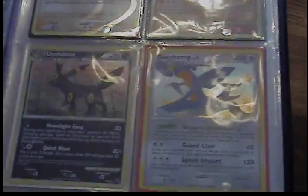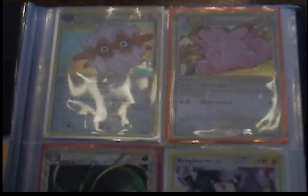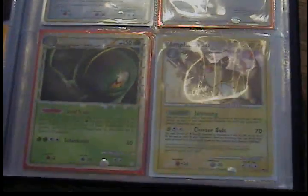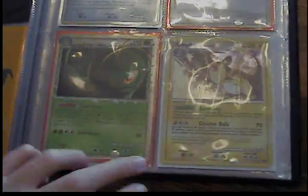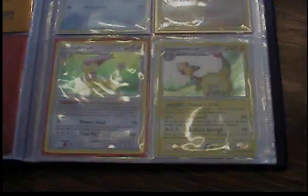This Umbreon is from the theme deck — it has a special holo. This is a Pop Series 7 Emperors, and that's a Pop Series 6 Riolu.